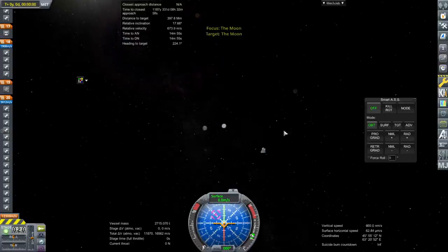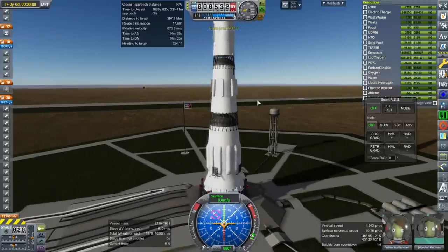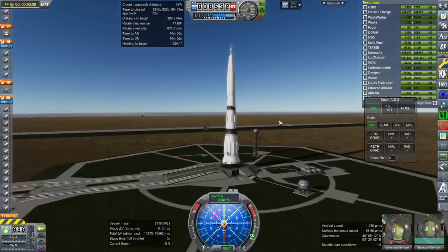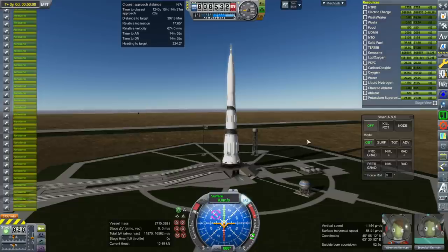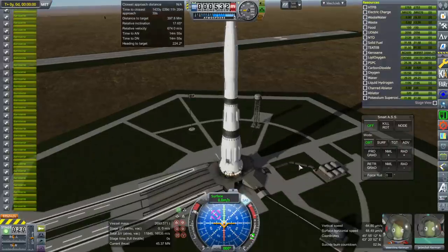There we see the moon — we can set it as target. I had already time-warped. I made sure we'd be launching in daylight for this glorious occasion. SAS on, throttle is up. Our 30 engines seem to be in the right place. And ignition — go.